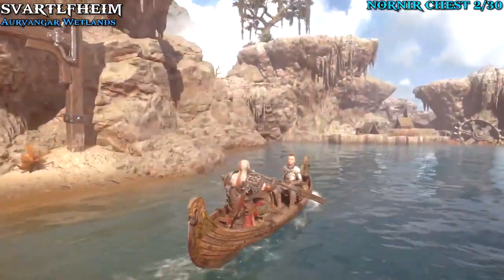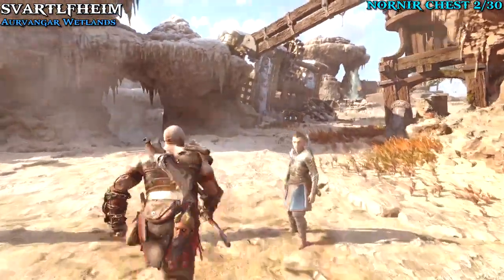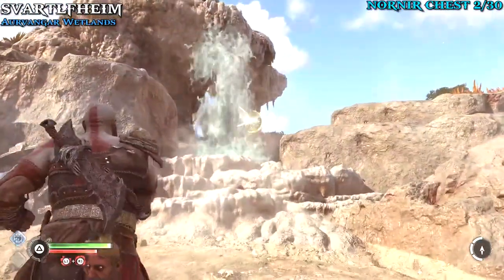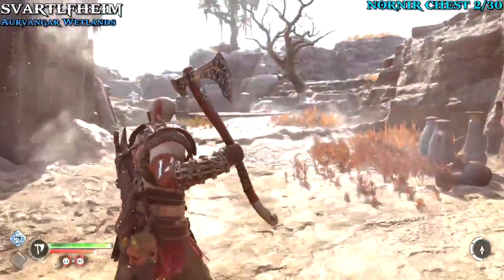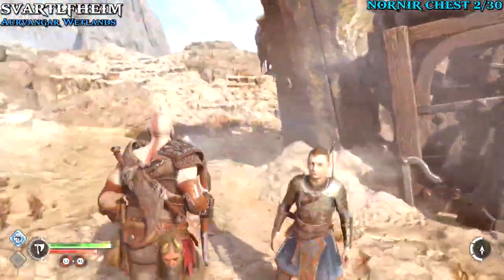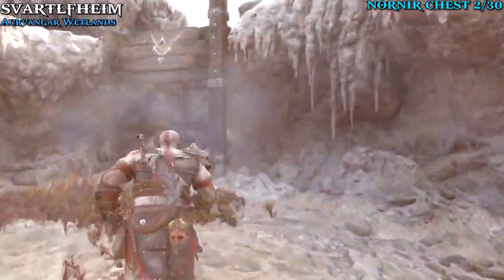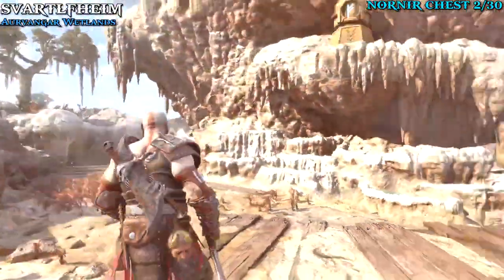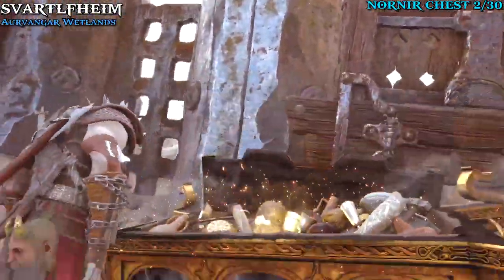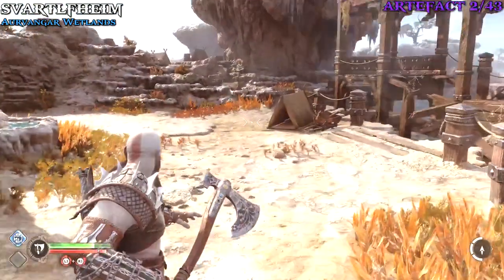Our next Nornir chest — you don't have to get this one if you don't want to, but if you do decide to go this way, it's just on the left side shortly after grabbing that dew. Clear the island of enemies and then do the little puzzle for the chest. Hit the first one twice to the right, the second one twice to the right, and then there's a third one — go back towards where the chest was, find a grapple to jump up to, and up here to the right is the final one. Hit it once to the right and then you can open the chest. You only need 30 chests for the platinum, so anything else is extra.